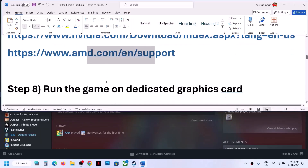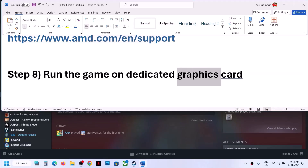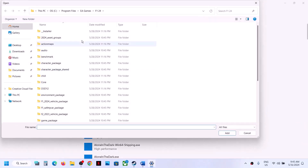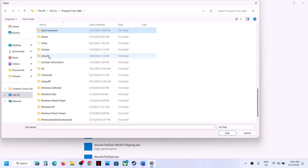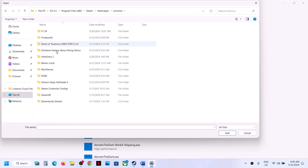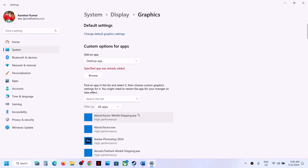The next step is to run the game on the dedicated graphics card. Type Graphics Settings in the Windows search box and click on Graphics Settings. Click Browse, go to the game installation folder — C drive, Program Files x86, Steam, SteamApps — open the game folder, select the game exe file, and click Add.